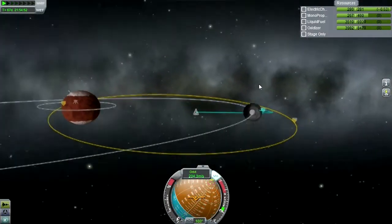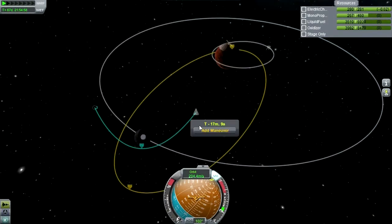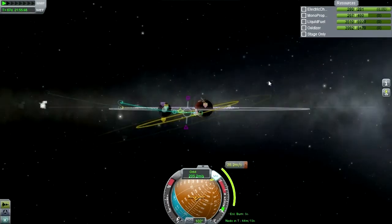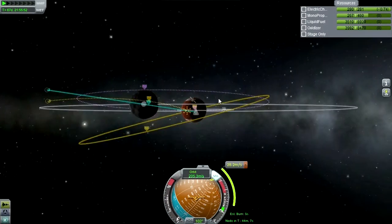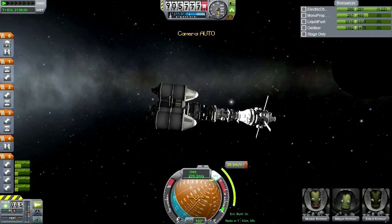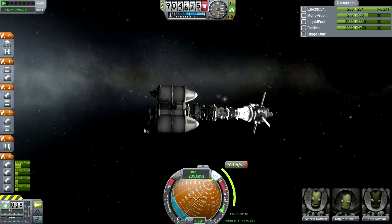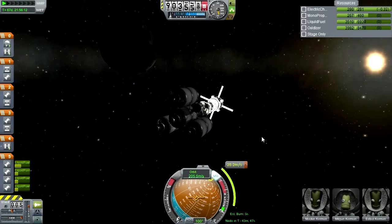This is our approach to Ike. First things first, I want to burn to flatten out our inclination. I think we can do that. Then we'll separate - the Ike portion of the mission will be able to do its thing around Ike while the other portion proceeds to DUNA. Don't turn this too vigorously, otherwise we get wiggles. That is our plan.